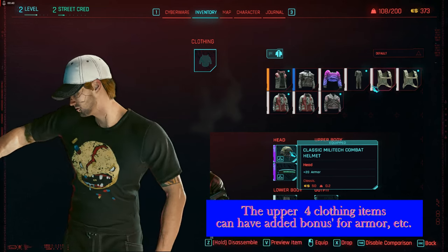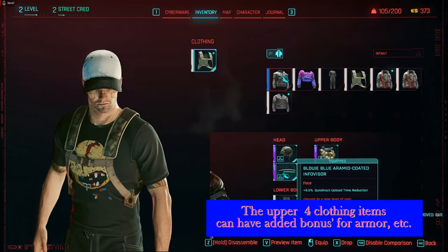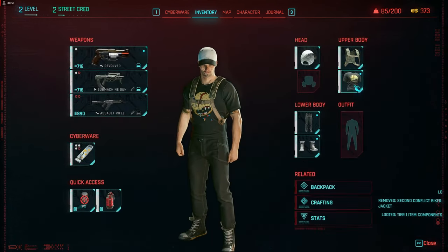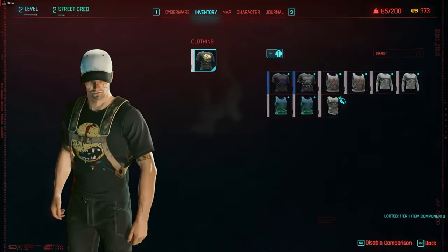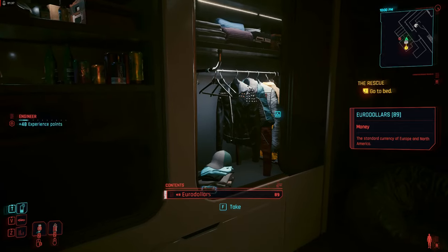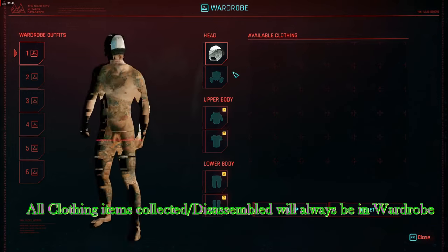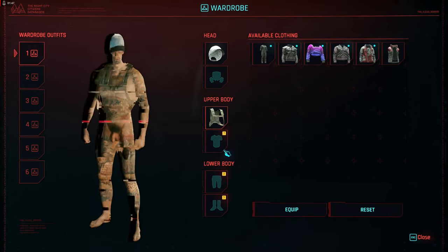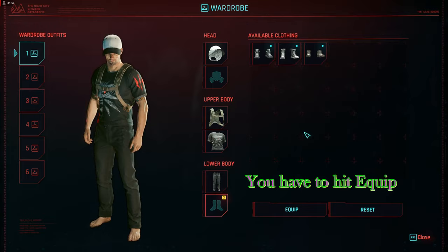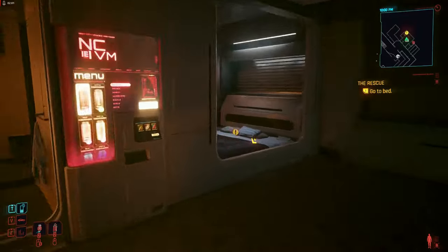In inventory it's going to show your character, and on the right side it's going to show the clothing. Click on each clothing item — four of those items are going to have special features that boost and benefit you, the rest won't. Look for things that benefit you and install them, because the look you're going to have is dictated by what you do in wardrobe. When you stand in front of V's closet it opens the wardrobe up. Anything you disassemble will still be in your wardrobe inventory so you can put it on. As the game progresses you pick up clothing all over the place, and when you disassemble it, it still stays in your wardrobe.